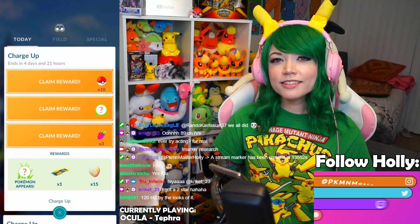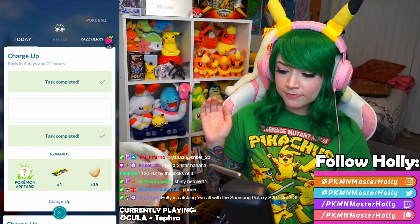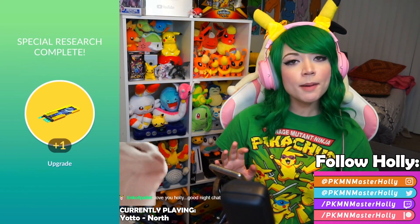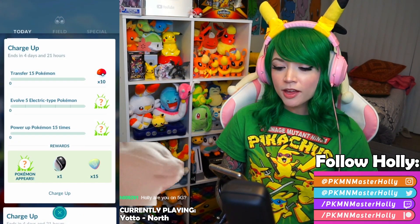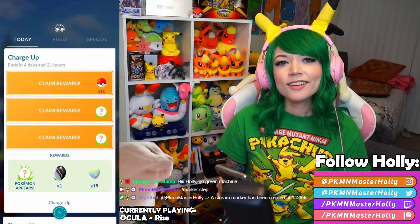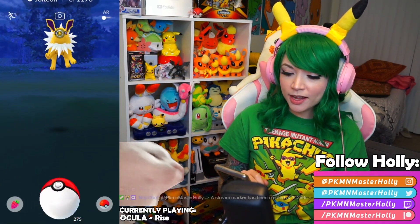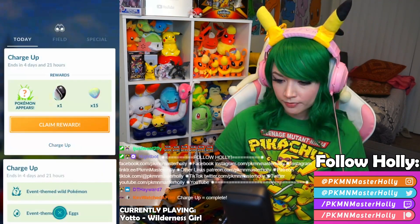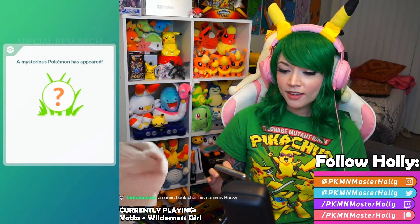The next step in the Charge Up research is to claim 10 Poké Balls, claim some Razz Berries, and then we get an Electabuzz encounter — not shiny. Then we claim an Upgrade item. A mysterious Pokémon has appeared: Porygon. The final step is to transfer 15 Pokémon of all five electric types and power up a Pokémon 15 times. We've done those tasks — claiming 10 Poké Balls, then a Jolteon encounter, then a Manectric. The final reward here in our Charge Up research is a Unova Stone.